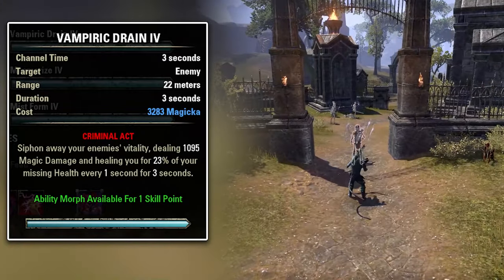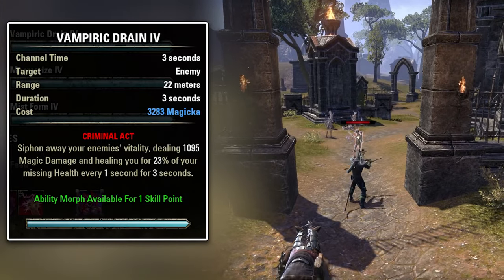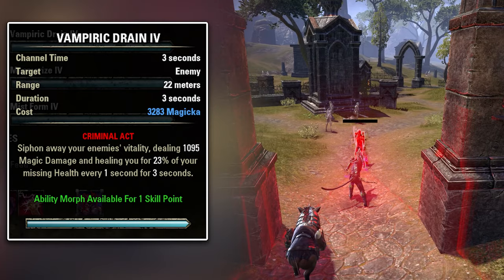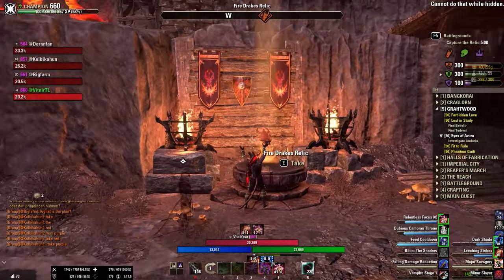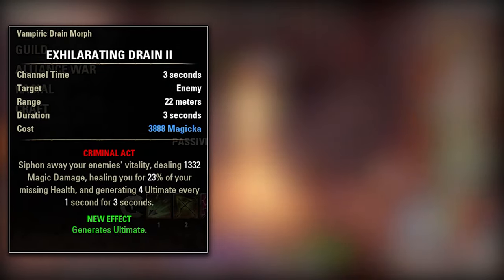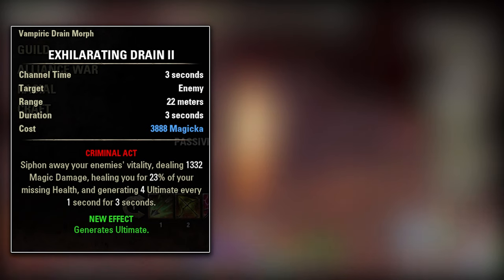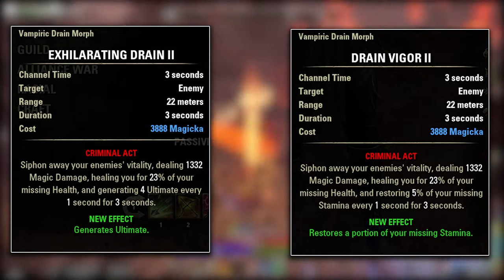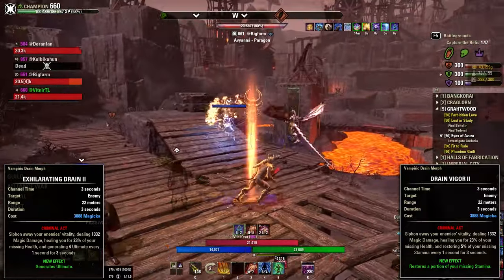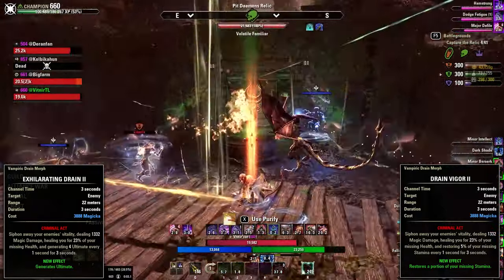The third ability is Vampiric Drain. This ability is, in my opinion, kind of a meme ability, because the damage you do does not scale — you always do the same damage — and you get 23% of your missing health back every second for 3 seconds. The first morph is Accelerating Drain, which also gives you some ultimate when you use this ability. The second morph is Drain Vigor, which restores a portion of your missing stamina, but only by about 5% or so. Honestly, I don't recommend this ability — maybe you find a use for it, but I don't think it's very good.